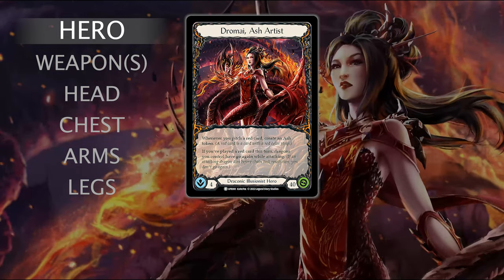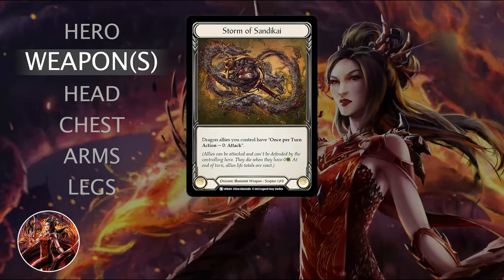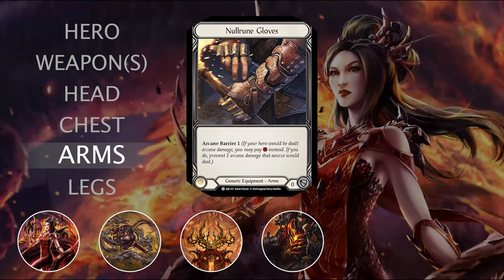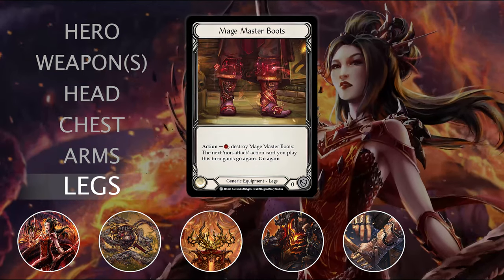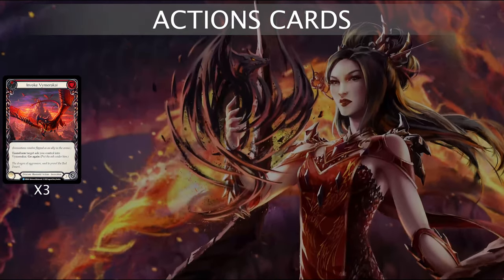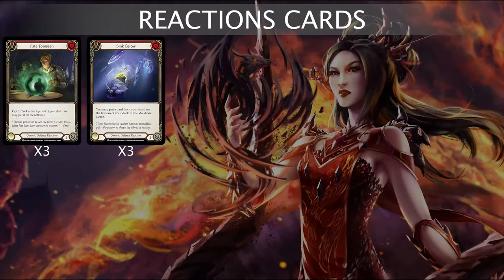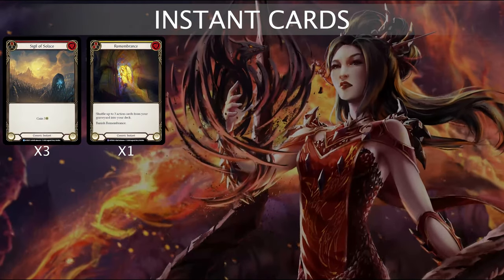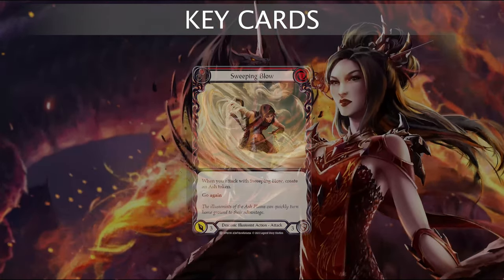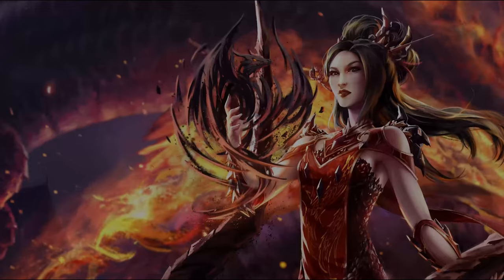Today I'm gonna ride as Jammai, Ash Artist, the Draconic Illusionist hero from the Uprising set. As weapon I will use Storm of Syndicai, for head Crown of Dominion, for chest Flamescale Furnace, for arms Null Rune Gloves, and for legs Matchmaster Boots. In my deck I have 28 action cards, 22 attack action cards, 6 reaction cards, and 4 instance cards. Key cards are Rake the Embers, Burn the Mall, Passing Mirage, Sweeping Blow, and Cash In. Let's move to the arena and try this Imperial Dramai in a real fight.